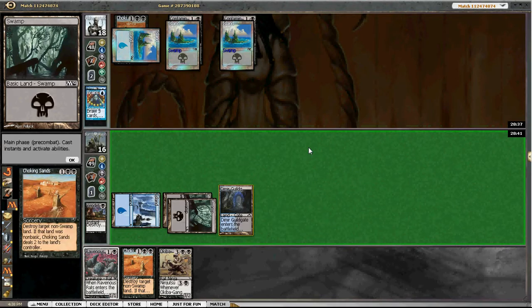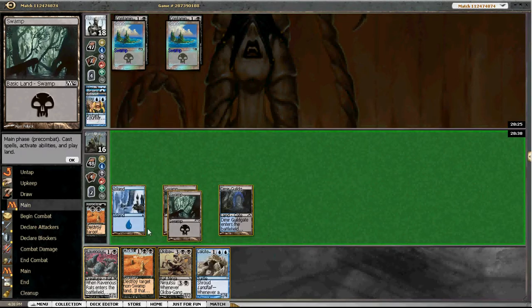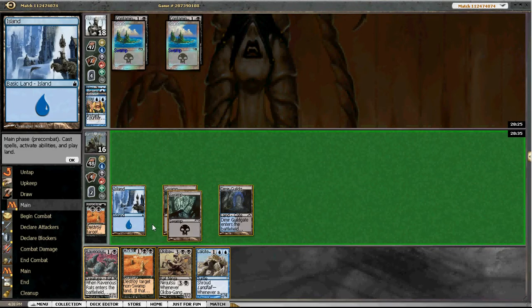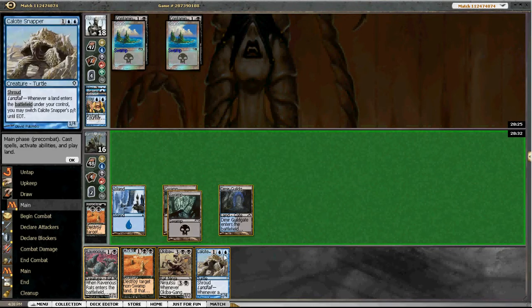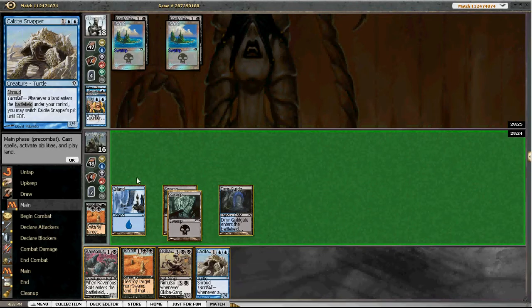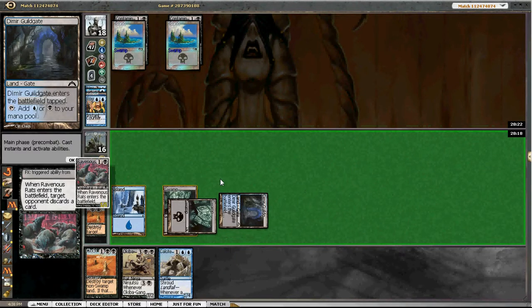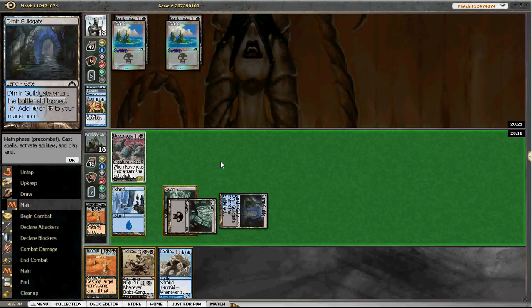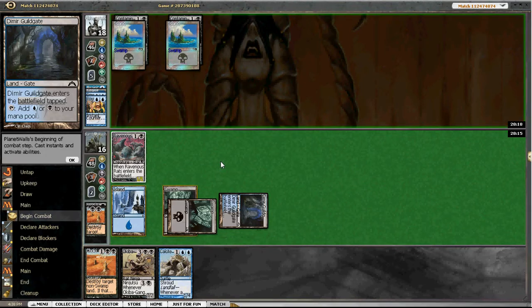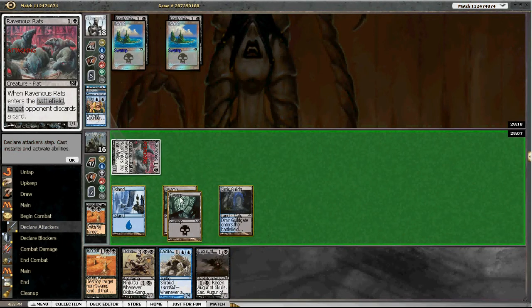We have another choking sands. I really don't love committing to this land destruction plan but that is what this deck does. He didn't hit it, so now we ravenous rats him and we can shinobi. Is it better to play rats or snapper? I think rats gets us the most value - we actually know he won't draw an island because he played brainstorm and didn't hit one. It takes him down to six and the shinobi hits.